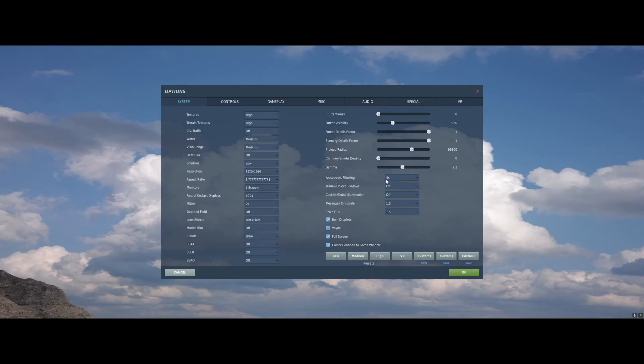Anisotropic filtering I have set at 4.0. Terrain object shadows off, global illumination off — and that's pretty much it. The Nvidia Control Panel I just have set at the default.